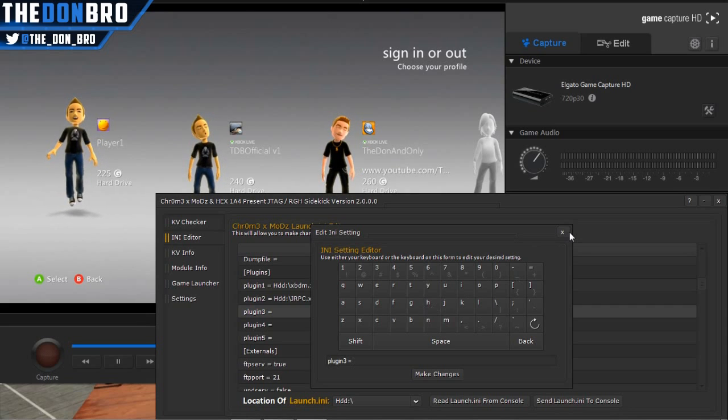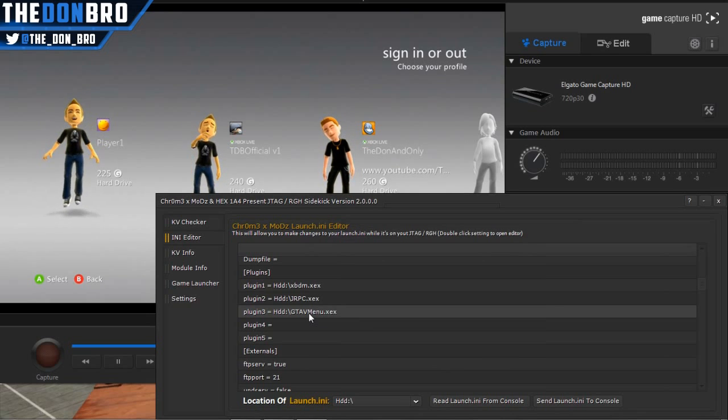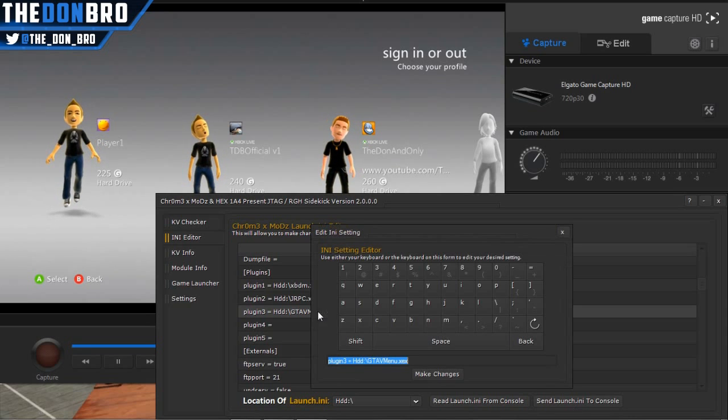I showed an example by pretending to add a GTA V menu — 'gta v menu.xex'. You have the keyboard option or you can click the bottom box and type in the plugin name and where to load it from — USB or HDD. Once you've edited it you can send it back to the console nice and quick. I really like that you can edit it in real time without having to swap files, reboot, and all that.